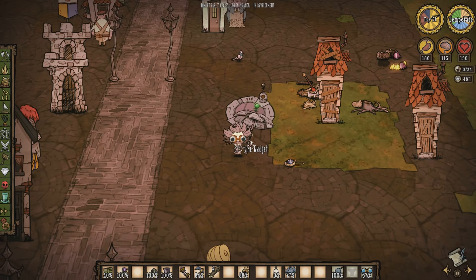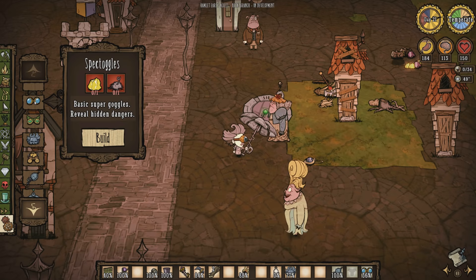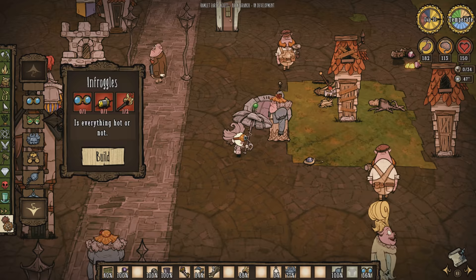First, let's take a look at the tinkering tab. This is Wagstaff's unique tab with all the new items available to him — exclusive items not available to any other characters, and they're what makes him a great inventor. We've got the spectagoggles here: one gold, one pigskin. We already saw what they can do a little bit, but I'll go into some of their more advanced features later.